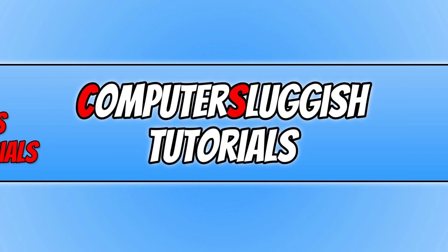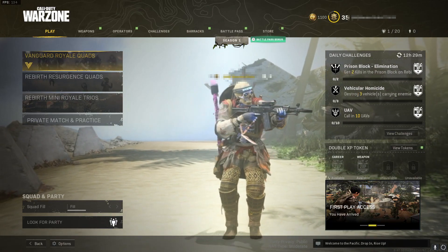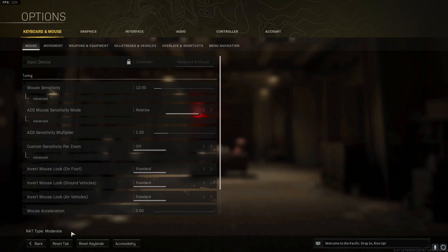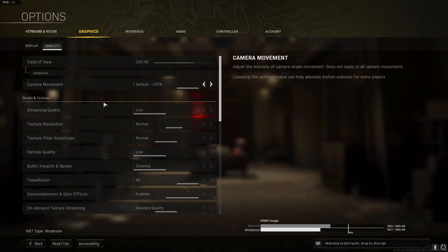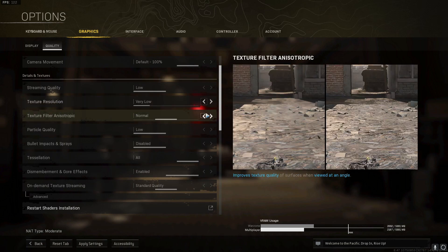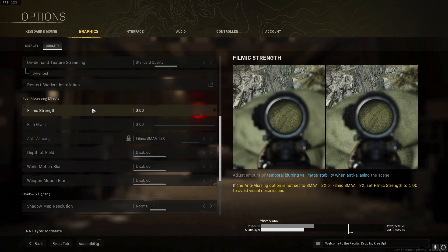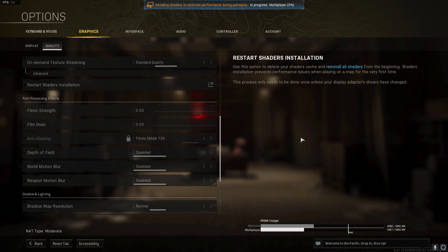If that didn't fix it, keep Warzone Pacific open and launch the game. Once loaded, select the Options button in the bottom-left corner or press F3. Go to the Graphics tab, then Quality, and change all graphics quality settings to the lowest setting. Press Apply Settings, then scroll down and click Restart Shader Installation, then Restart. Once the shader cache has been cleared, launch into a game and see if that fixed the issue.